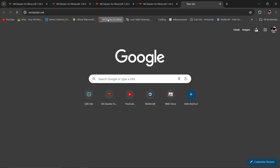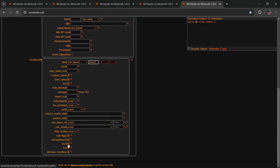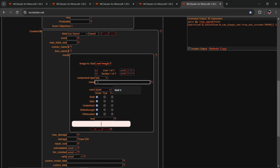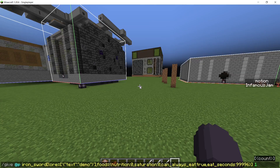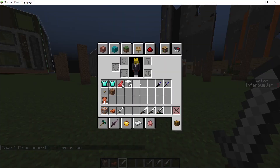If we go on over to MC Stacker we want to give ourselves any item we want — I'm using a sword. Then go to the food tab and set nutrition to zero, saturation to zero, can always eat to true. For eat seconds we want a really big unique number, so something like 99996. This ensures no other food item will match it, making it unique. We'll label it 'demo' so we know which sword it is. Give this to us in Minecraft and when we right-click the sword, you can see it moves down slightly.